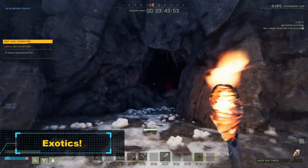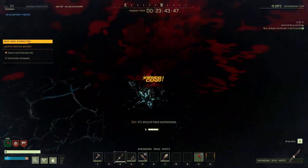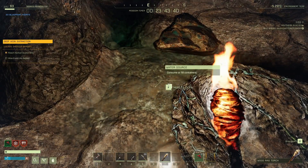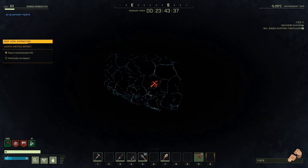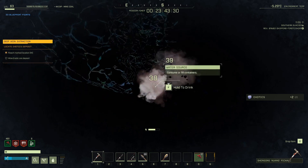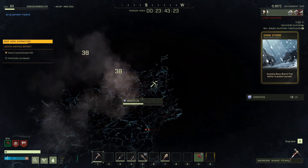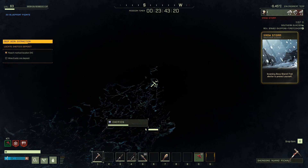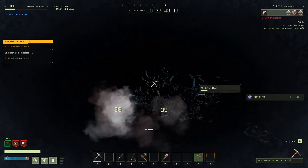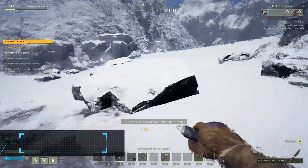That's the cave. If the passage is blocked, just break the stone wall. That stone glowing in the dark is the exotic. It is possible that sometimes you'll find two nodes in this cave. When you collect this entire node, the others will appear.